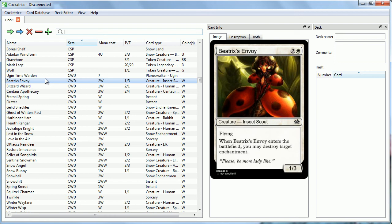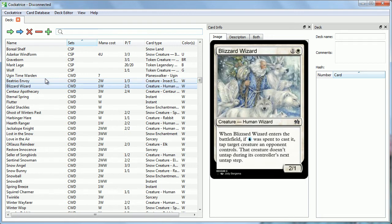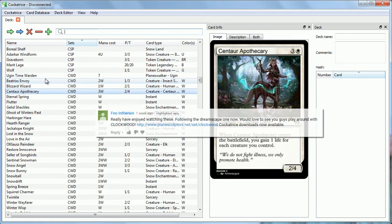Hey there, and welcome to MTG Meow, Magic Enjoyed Other Ways. Meow! I'm Scott. And I'm Abby. And today we're going to be taking a look at the Clockwood Custom Magic Set, which was made and suggested to us by Foo in the Rain.